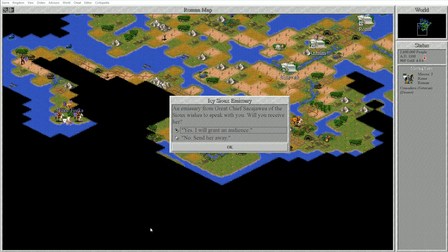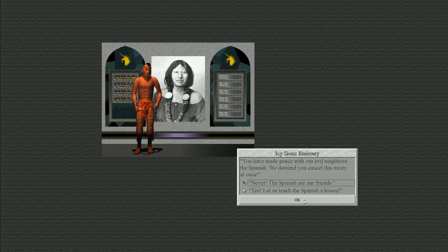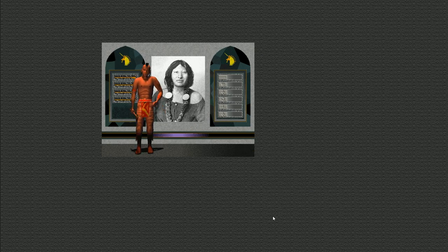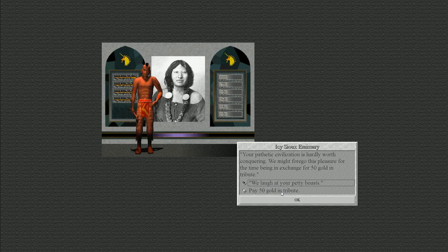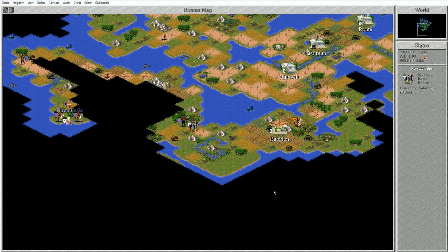Would you look at that - the Sioux emissary! I actually ran into one of them. I'll grant them an audience. The Sioux bring tidings from Sacagawea, ruler and Great Chief of the Sioux. They say we made peace with their evil neighbors the Spanish, and demand that we cancel this treaty at once. I'm not ready to go to war with the Spanish anyway - they're all the way over there. The Spanish are our friends for now. The Sioux want 50 gold in tribute - we laugh at their petty boasts. War. Okay, we've gone to war.